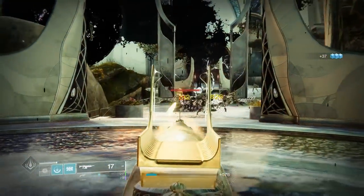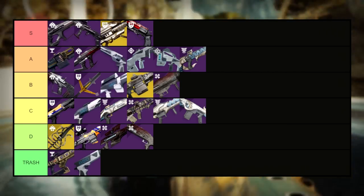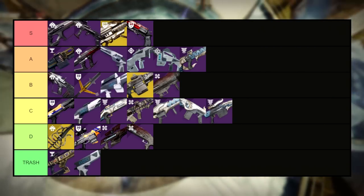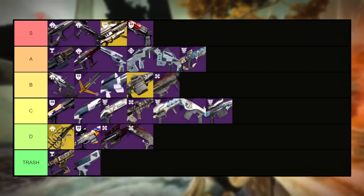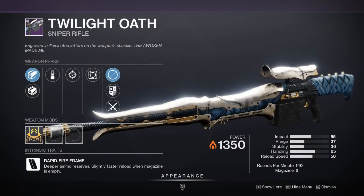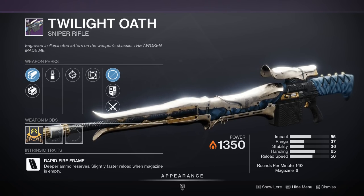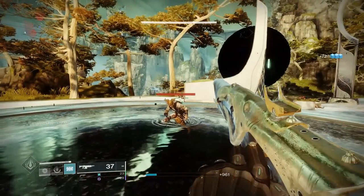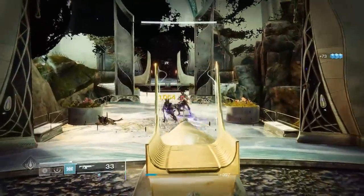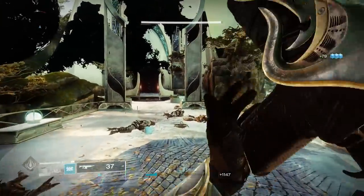Yet again while we're on the topic of C tier, let's throw in another C tier weapon — the Twilight Oath. This rapid fire sniper isn't bad by any means; it just doesn't have the supporting perks you'd want from a sniper of its kind. Lead from Gold and Vorpal are good, but had Lead from Gold been a more sustained DPS oriented perk, the sniper would definitely go up a tier or two. There are just much better options out there nowadays, and this weapon has been power crept to stay in the C tier.